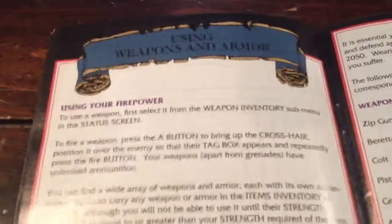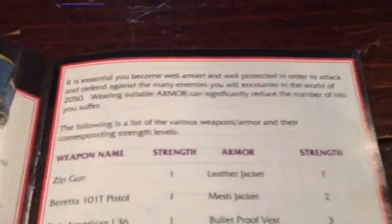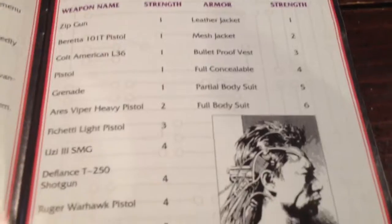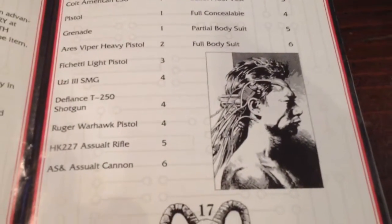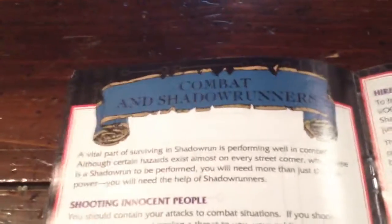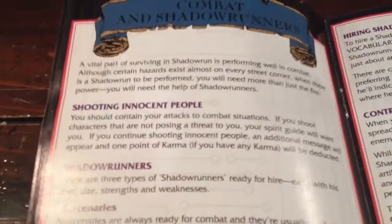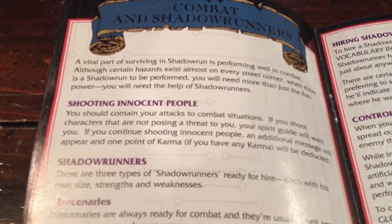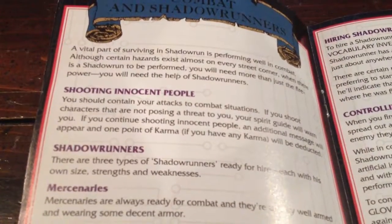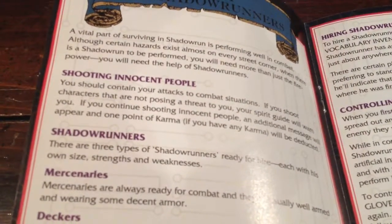Using weapons and armor. Here they list some different weapons and armor for you. Cool little drawing right there on page 17. Combat and Shadowrunners. Shooting innocent people — you should contain your attacks to combat situations. If you shoot characters that are not posing a threat to you, your spirit guide will warn you. If you continue shooting innocent people, an additional message will appear and one point of karma, if you have any karma, will be deducted.